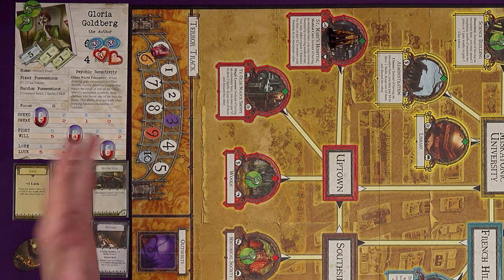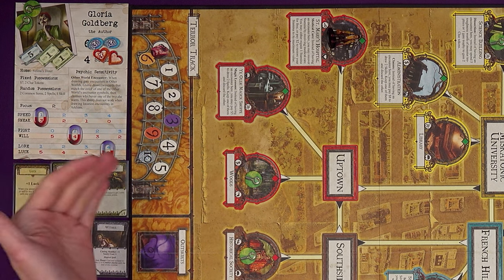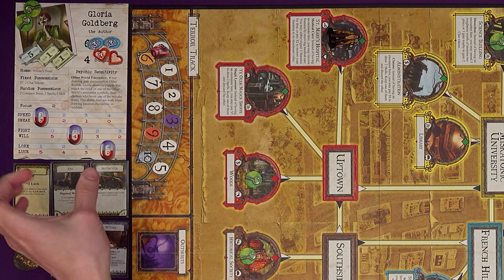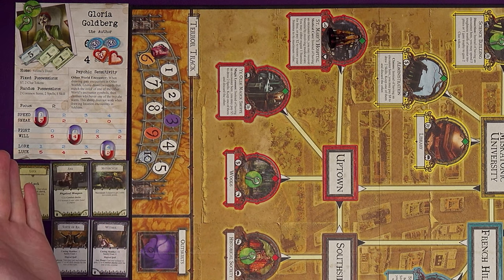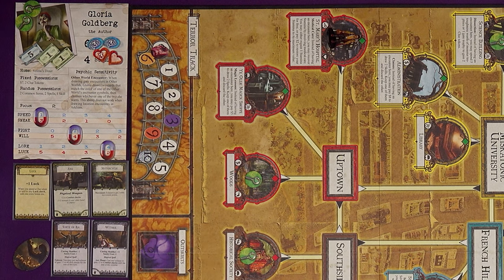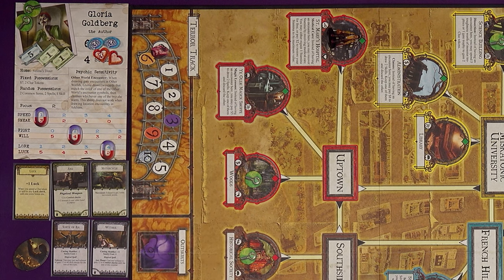She has the special ability Psychic Sensitivity, which gives her some choice when having encounters in other worlds — which we'll want to do to shut the gates. We also have a grid of paired skills. You decide where they start, and at the start of each round you have a number of focus — that's how many steps you can slide your skills to adjust what you need. As in other Arkham games, skills represent the number of dice you roll when called upon to make a check. Gloria is also our first player.